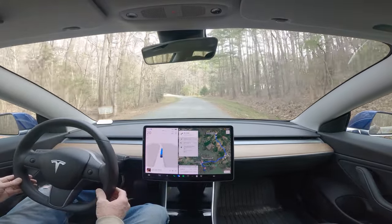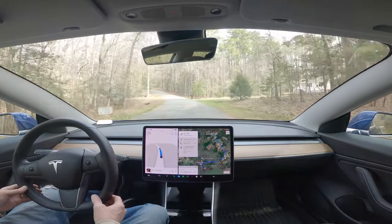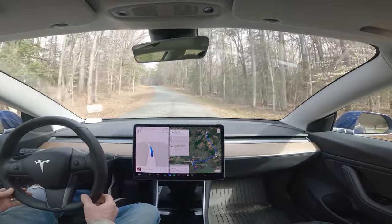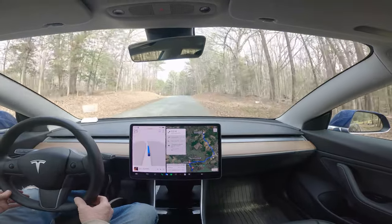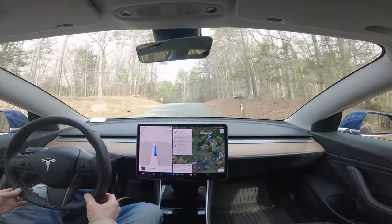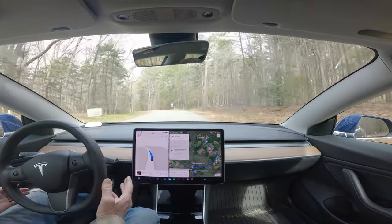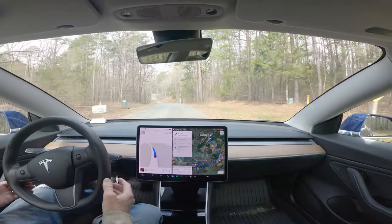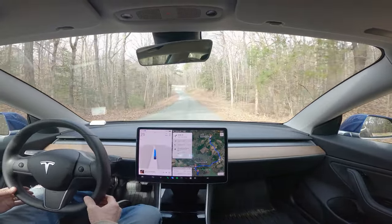We're going to see how it handles, but right away I know that it's staying on the right-hand side of the road. Normally on an unmarked road that's narrow like this, it would toggle to the center, and if another car was coming it would wait till the last minute to try to move over, then stop because it wouldn't go close to the edge and you had to take over. So far so good.